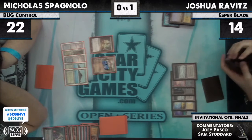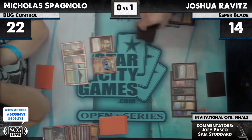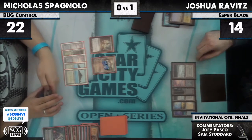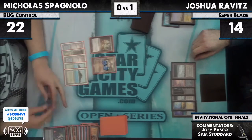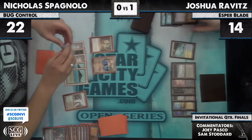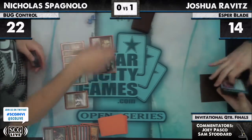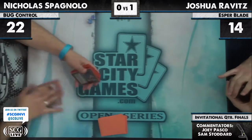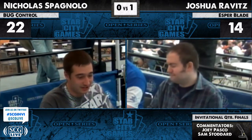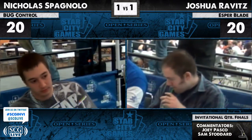Nick Fate Seals Josh for the 13th counter on Jace, and Josh can't change it. Josh picks up all his lands and scoops — he's been Mind Sculpted. Jace the Mind Sculptor goes up to 13 loyalty and decks Josh. The commentators note that JVL actually Mind Sculpted Nick earlier in the weekend and Nick still won — impressive resiliency. Jace Mind Sculpting is satisfying. Nick evens the match one game apiece.